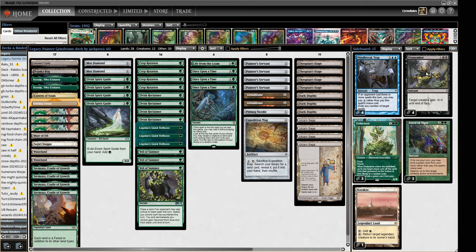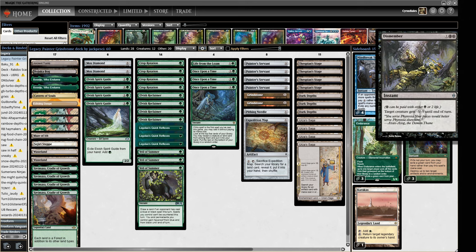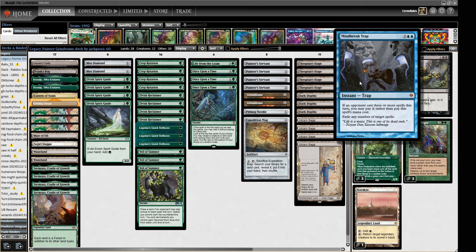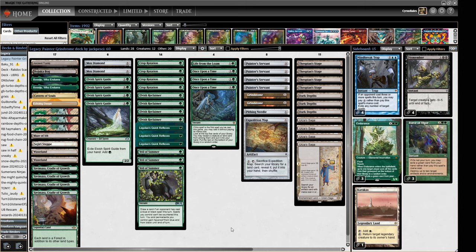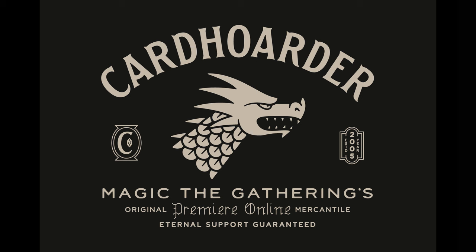Sideboard-wise, we've got a Karakas for matchups where we need it, some removal with Dismembers to beat the Combo deck, some Mind Break Traps, graveyard hate in Endurance, and Force of Vigor to blow up artifacts and enchantments like Blood Moon. That's pretty much the deck — there's probably some streamlining that could be done but we're gonna jam it as-is. Remember to like and subscribe. If you're looking to play Legacy on MTGO, try Card Hoarder — a rental service I personally use and have found better than others.